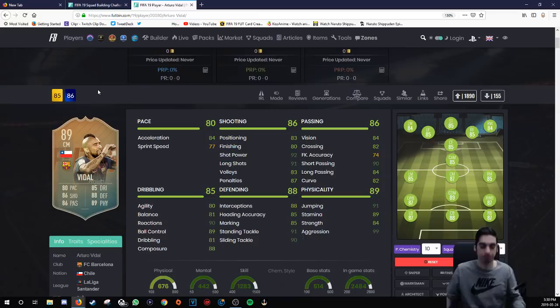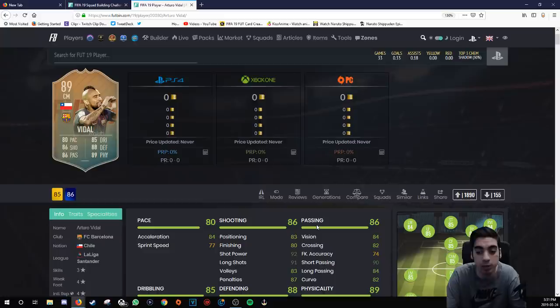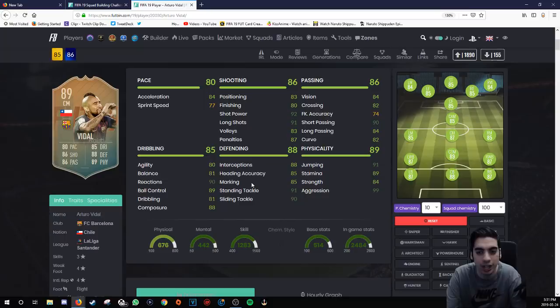In terms of positioning, it's a really nice card. We're going to make some squads with him to fit him into meta teams. Defensive stats are very good. He's got interceptions, he's 5'11", and medium/medium work rates — really nice for a CDM. I actually thought he was high/high from previous years, but medium/medium is great for a CDM. Medium/high would be the best, but medium/medium as a center mid works well too. You could use him as a CAM but that's more just to try the card out.